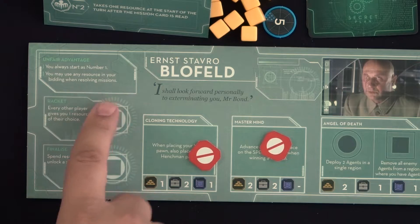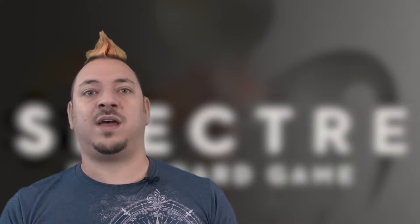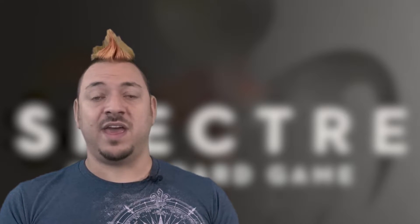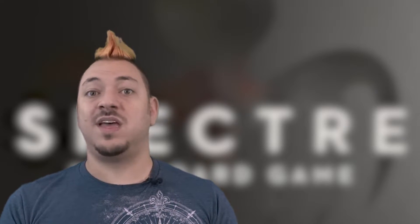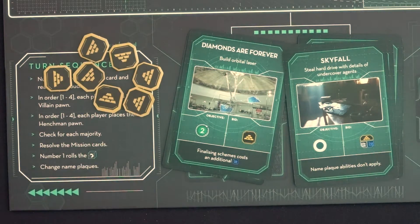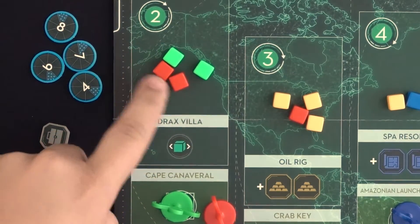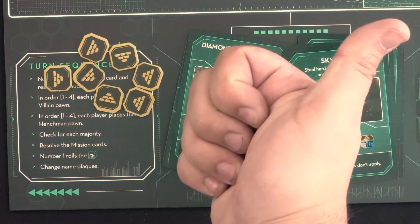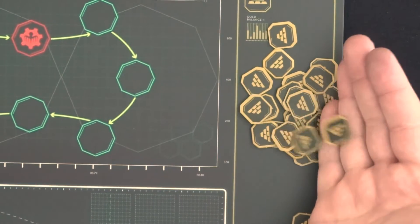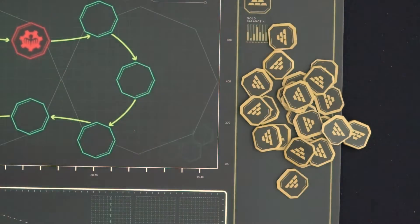Additionally, anyone playing as Blofeld has the unfair advantage ability to use any resource in the bid. Each resource contributed will add one mission point. Once everyone's chosen what to bid, everyone puts their closed fist in the middle of the table, then reveals simultaneously. Add up everyone's point contributions from bid resources, including the three points for the villain pawn placed on the mission card, or any agents in the named region. If the group has collectively contributed enough mission points to meet the threshold for your player count, the mission succeeds — if not, it fails. All contributed resources are discarded to the supplies, except for villain player number 3, who gets to keep 2 of their bid resources.